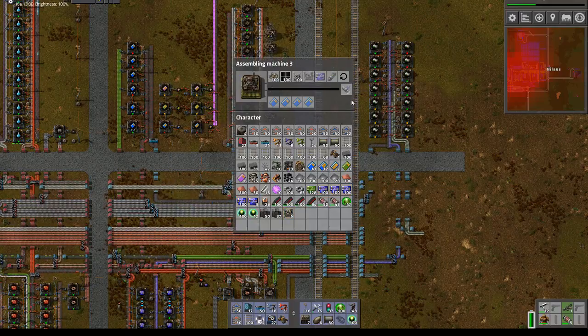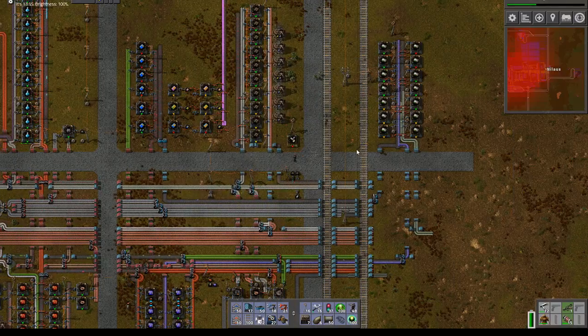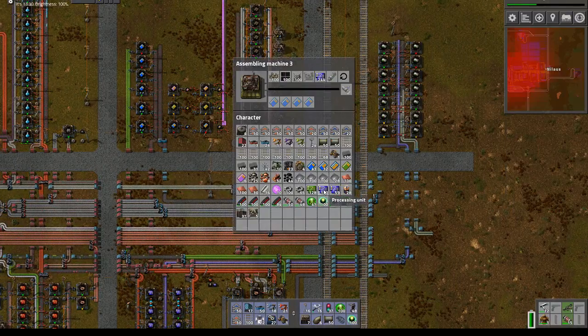What else? 100 processing units. And 50 rocket fuel. Okay. No, no, no, no, no, no.